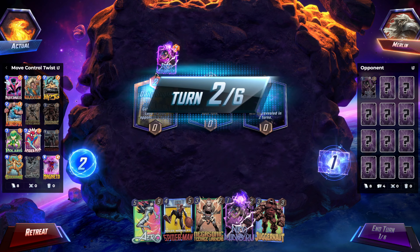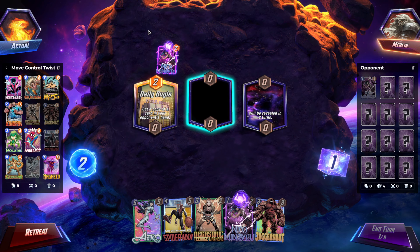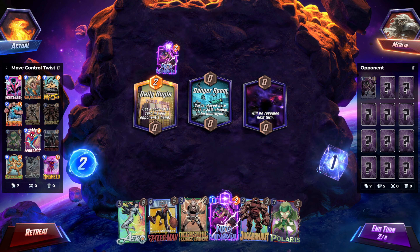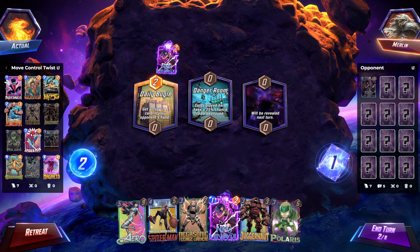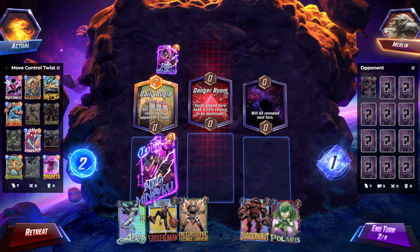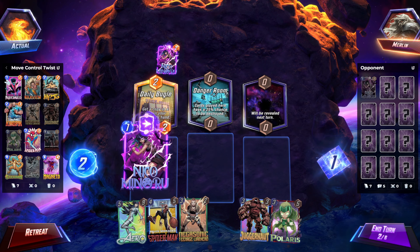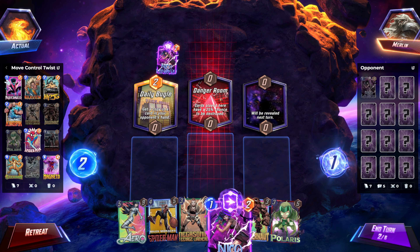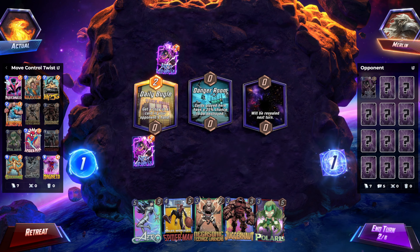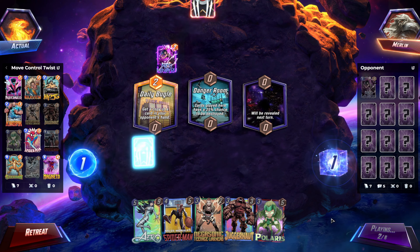I'll be the one to say it — Dom is convinced that Nico is on a set rotation, but I think this proves that's not the case since we have different Nico abilities. I guess we can do this and then push Polaris into a Danger Room, which would be good.